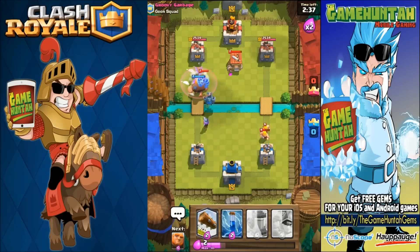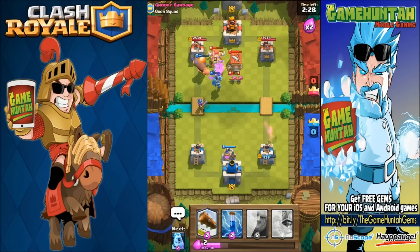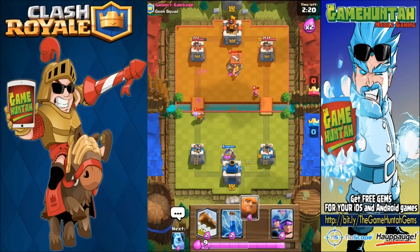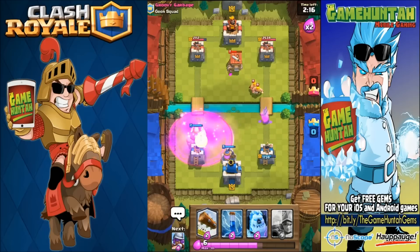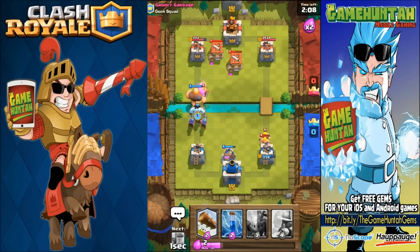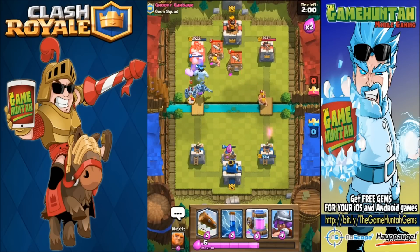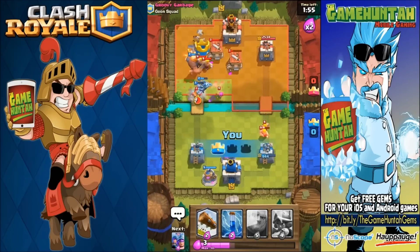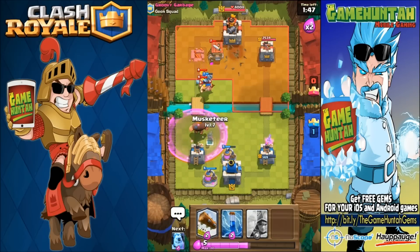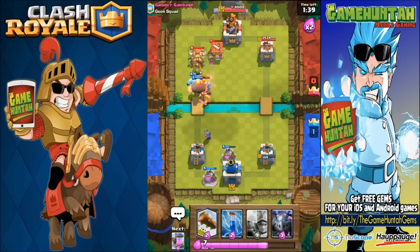Put the musketeer on defense for a few seconds. Musketeer, where did you go? All right, that's fine, let's go on defense for a few seconds. That's gonna hurt — you're losing a bunch of big buildings my friend. Now we can probably support the lumberjack. Soon as we get close to the enemy we're going to deploy the giant and ice golem in front of the three musketeers so we can keep pushing.